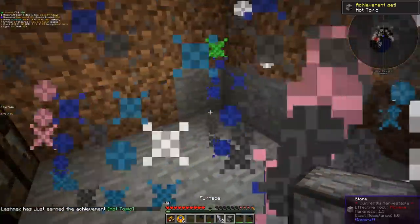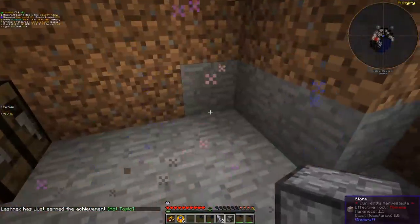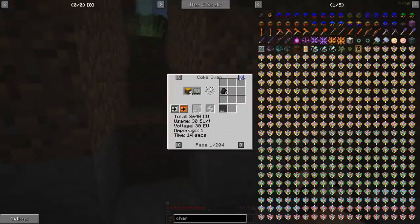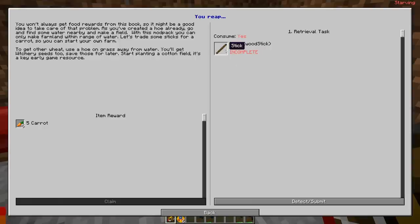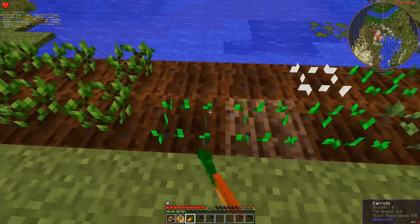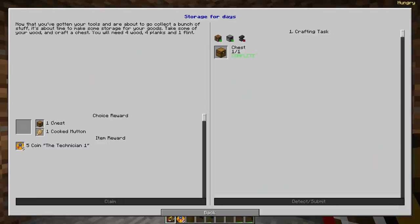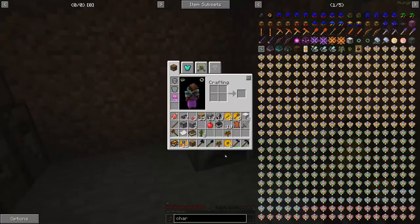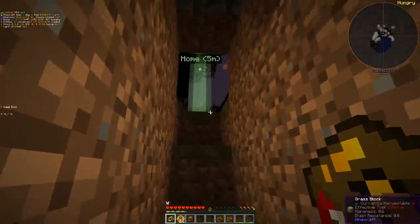I'm just interested in having some cooked food. Charcoal is not an option. If I give you eight sticks you will give me five carrots - I'll take it because I'm starving, but let us plant three of them. I already made a chest, you're going to give me another chest. If I give you an apple sapling you give me a cherry sapling - I like cherries.